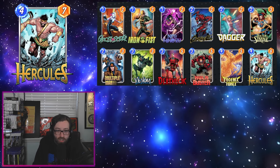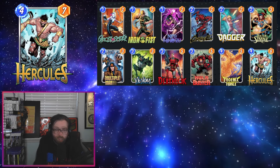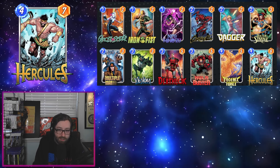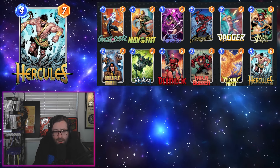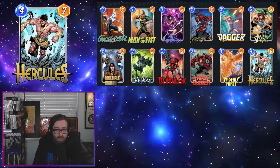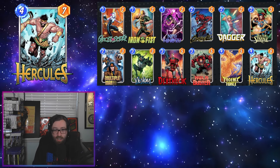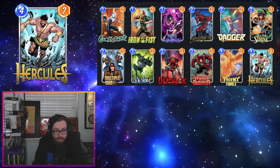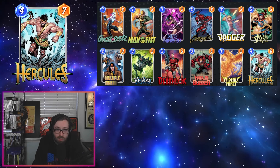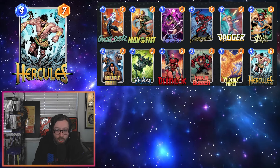I've played another slightly different version of this with Heimdall as an additional top-end piece to help with our move combo shenanigans in games where we don't get our Phoenix Force stuff going. So if you want to throw in Heimdall for that added combo potential, you can probably do that — I think I'd do it in place of something like Hulk Buster. I don't think Hercules is going to make or break this deck, but the synergy with moving cards around has been pretty decent, and having a little more stats on him certainly doesn't hurt.